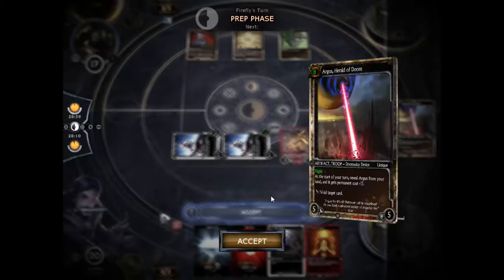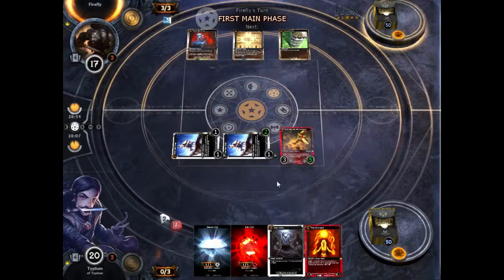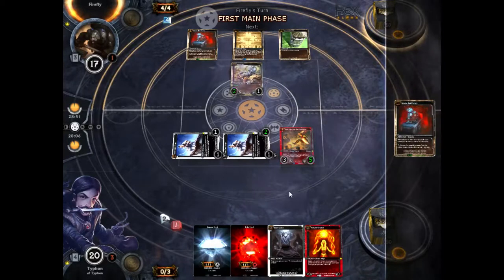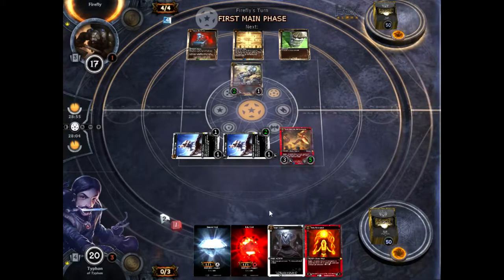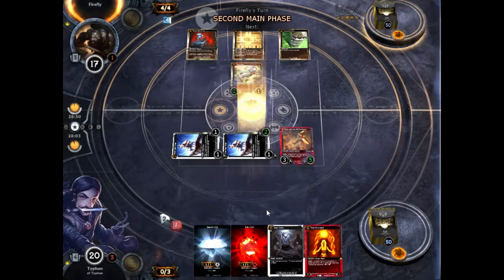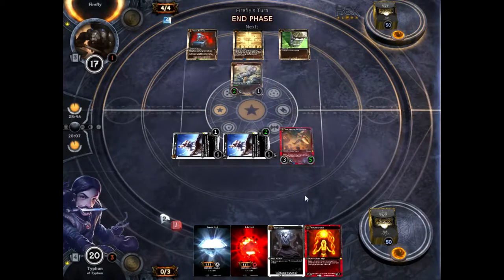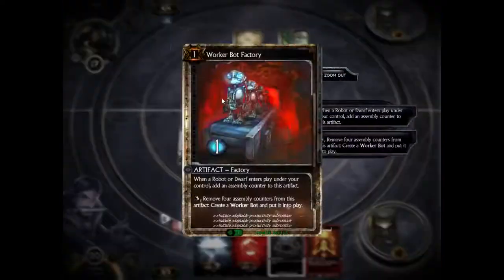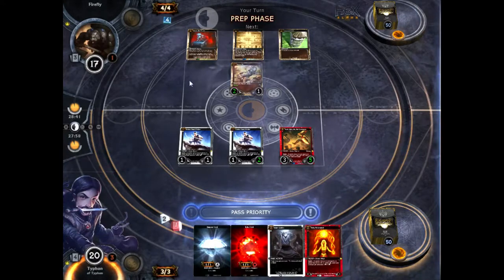I'm trying to beat 6. Unless he misses a drop, which I doubt he will. He's hitting the drops. So we've got two turns before he starts voiding me. Inner Conflict is going to be used as a defensive step. That was a bot factory.